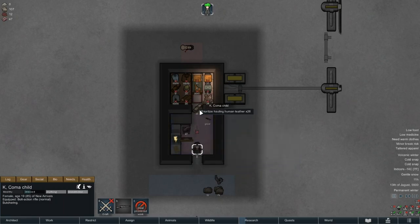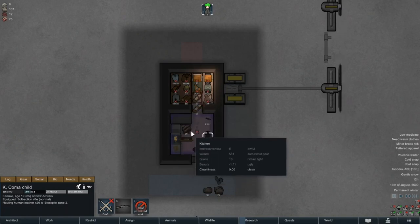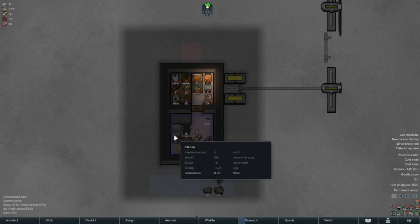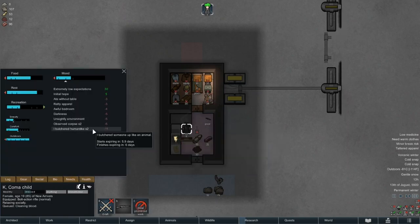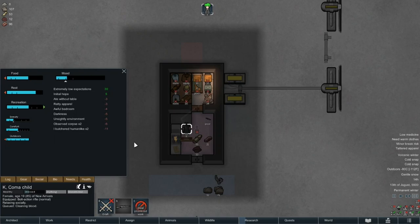That gave us 96 units of human flesh along with 53 units of human leather — that's not too bad. It did however come at the cost of a minus 11 debuff for the next 6 days, so we'll have to be careful not to push her too hard during the next week. Kay's going to relax for a bit and presumably contemplate the horrors of her actions before she gets back to work.